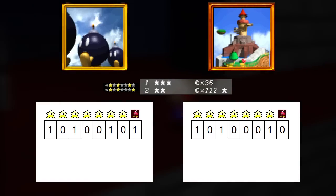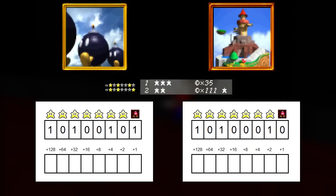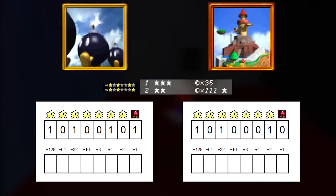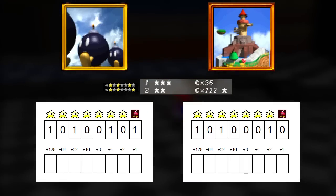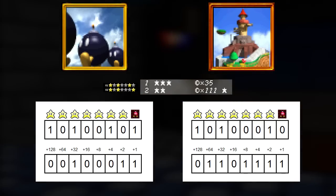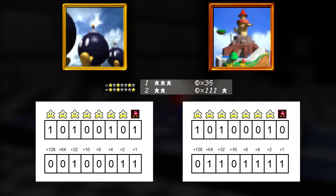That's why it's simple for ROM hacks to change that bit to represent a star instead of the cannon, so we have 8 stars per level instead of 7. Aside from that, there's one other thing per level that gets written to the save file, and that's the coin high score for the level, which is also represented as an 8-bit binary number. The number of coins that you collect in the level is checked against the previous high score, and if it's higher, then it gets overwritten. My score of 111 in Womp's Fortress, for example, shows up as 01101111 in binary.